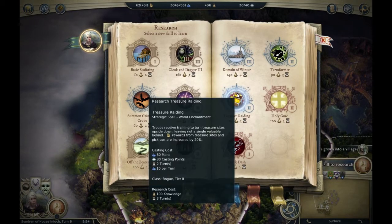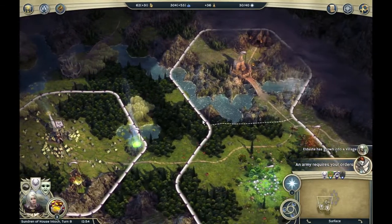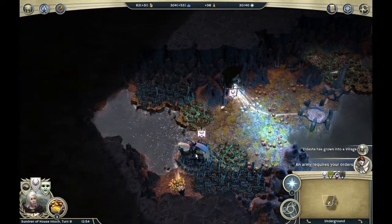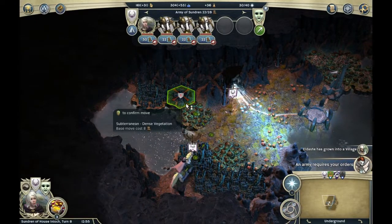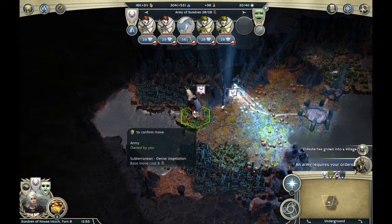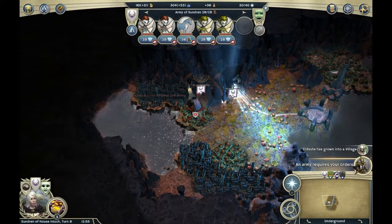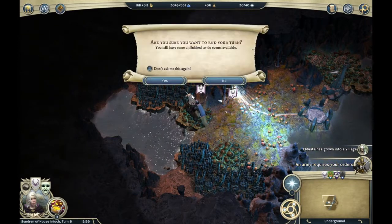Treasure raiding: rewards for side pickups are increased by 20 percent. Yep, I'm gonna choose that. Going back underground — and we got plus 99 gold points.